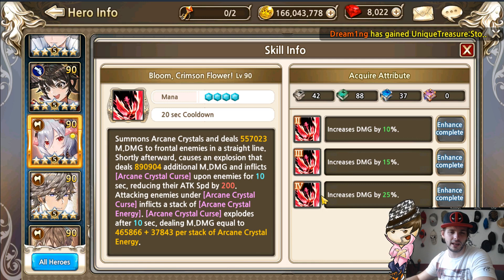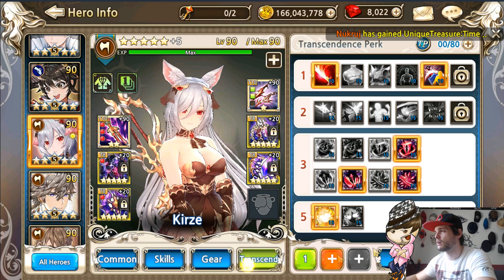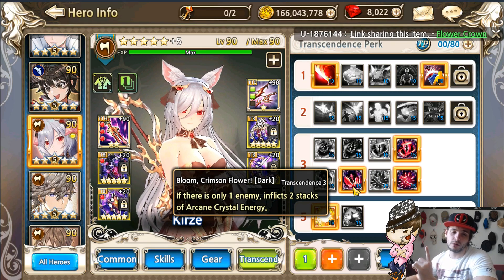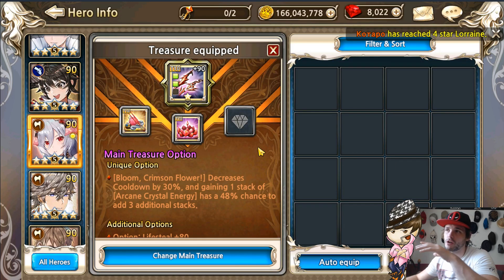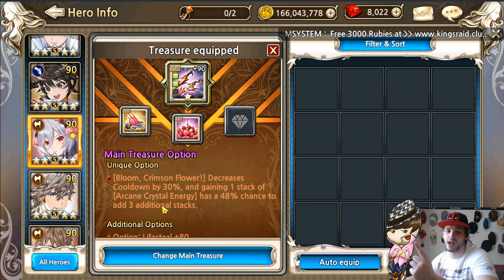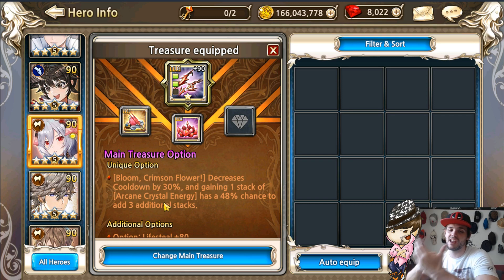How Curzi works is mainly due to her S3, scale bloom crimson flower. What it basically does is put a debuff on the boss, and every single attack you do afterward with Curzi will stack it up once normally. If you get the perk, you will be able to get two stacks per auto attack instead of one. Then if you get unique treasure three, you can get three stacks plus an additional three stacks.